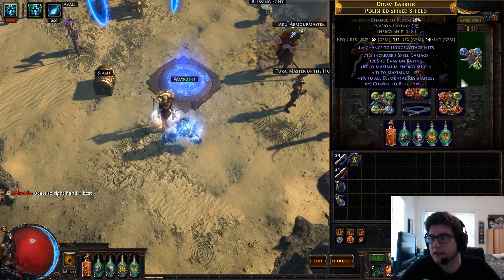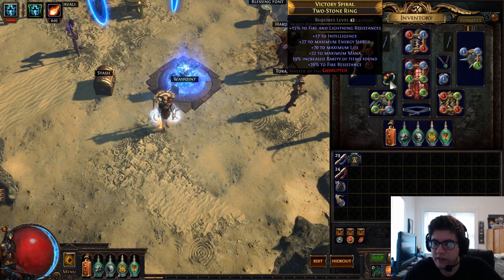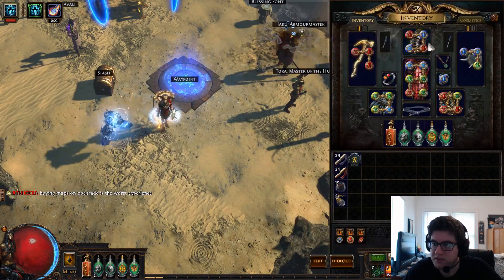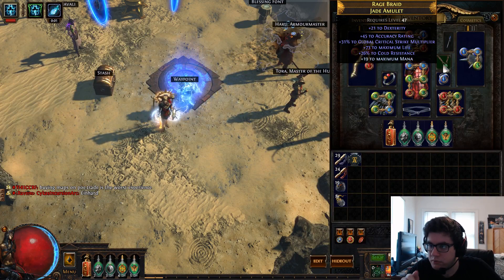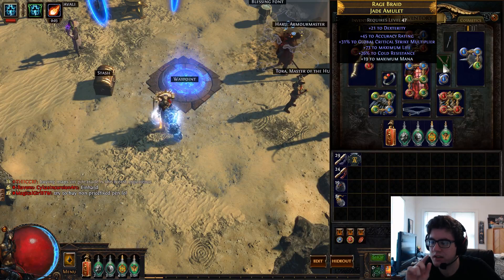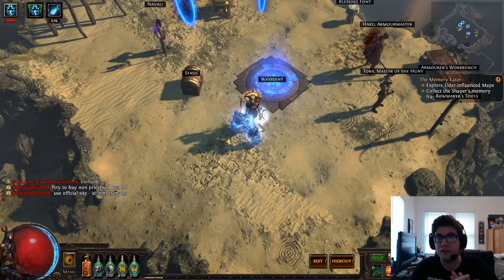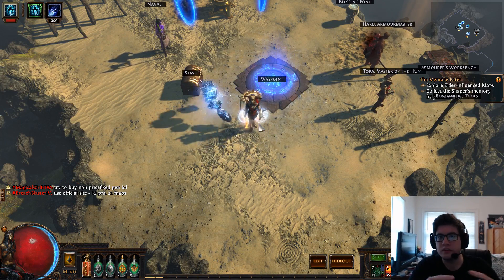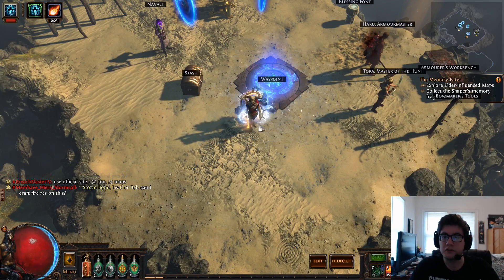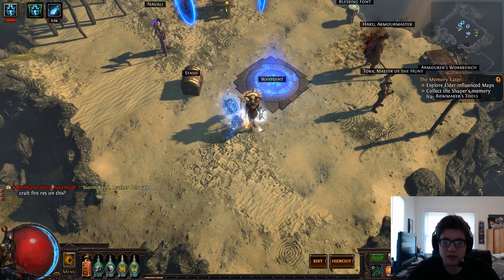Shield charge is pretty quick. For the Helm, just go for life, resist, and a lot of armor. For the Shield, you want at least 70% spell damage — I look for 70% spell damage and 90% life. Some of these are around 10 Chaos or so, but you can lower the life to around 70 life and 70 spell damage and probably get it for a couple Chaos. That's what you need for shield charge. My rings are just normal rings with life and resistances — nothing too crazy.